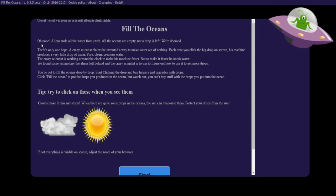I'm pretty sure it's almost identical, but anyways. Oh no. Aliens stole all the water from Earth. All the oceans are empty. Not a drop left. We are doomed. There's only one hope. A crazy scientist claims he has invented a way to make water out of nothing. Each time he clicks the big drop on the screen, his machine produces a very little drop of water — pure, clean, precious water. The crazy scientist is working around the clock to make his machine faster, but to make it faster he needs water.